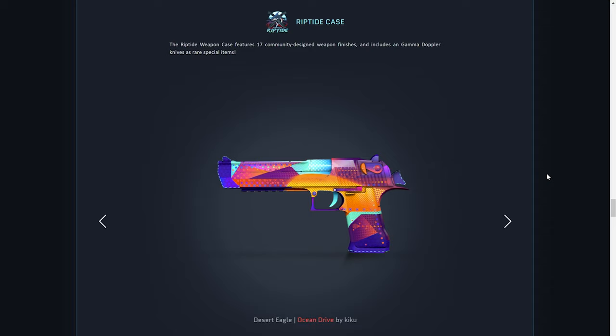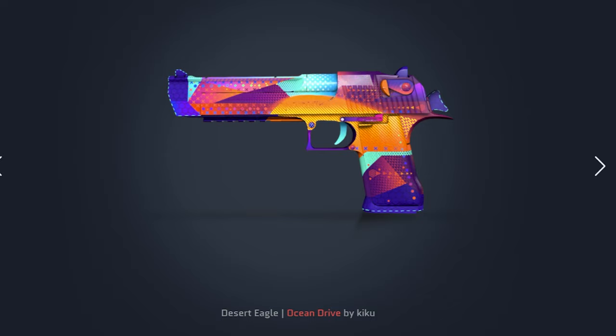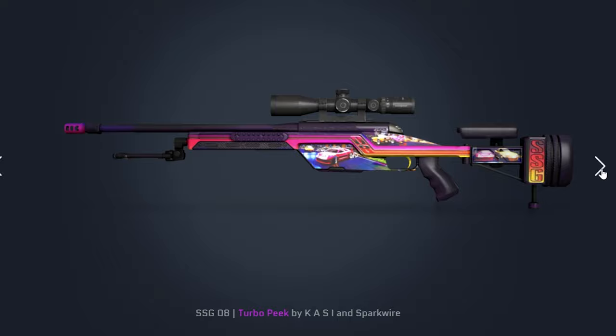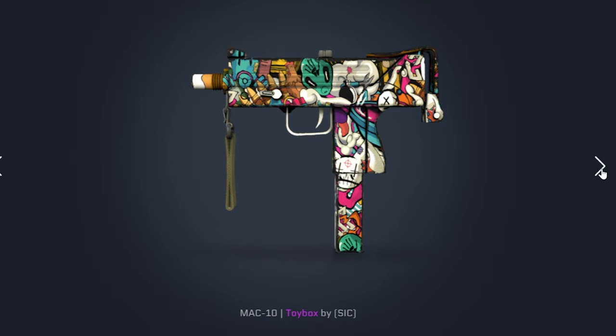With the new Riptide Case we've got all sorts of new skins being added to the game. Starting off with the Desert Eagle Ocean Drive — this thing looks absolutely insane. Next we got the AK-47 Leet Museo. For pink-tier skins we got the SSG 08 Turbo Peak, the Glock 18 Snack Attack, and the MAG-10 Toy Box.